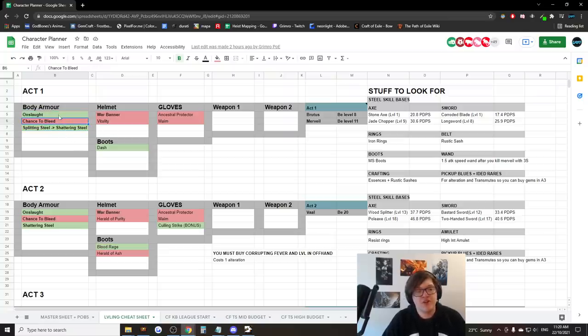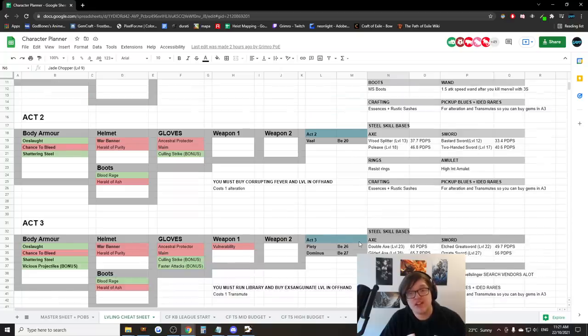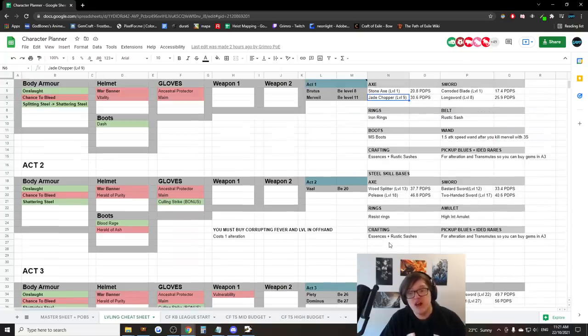You're obviously starting with Splitting Steel, but when you get to Nessa's cabin you want to go back to town and pick up Shattering Steel — the skill you'll use from Acts 1 to 4. In addition to that, you'll use Ancestral Protector and Maim — really strong together. On single target, always put the totem down on bosses and strong monsters like essences. For weapons, use the rustic sash recipe and look for bases from the vendor or off the floor. At level 1 use the Stone Axe; near level 9 you should have the Jade Chopper ready. Keep upgrading your weapon at the intervals mentioned and you'll have a good time.